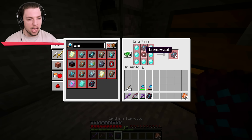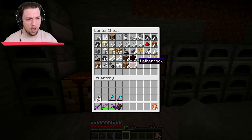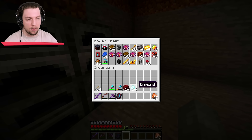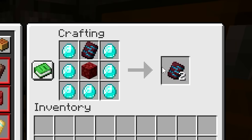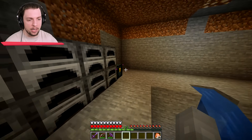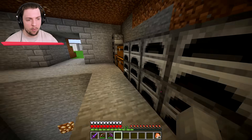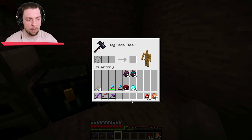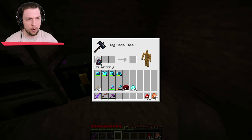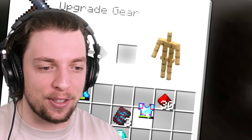Clicking it over here, we're going to need netherrack, the template, and then diamonds. So we've got our netherrack, got our template, and we've got some diamonds over here. I don't know if that's going to be enough — I guess we'll find out. So then what we need to do is take the smithing table, place that down, and we need redstone. By putting the white armor there, then that there, and then redstone. Whoa, look at that — that is so cool!